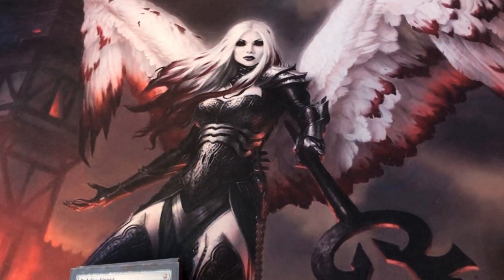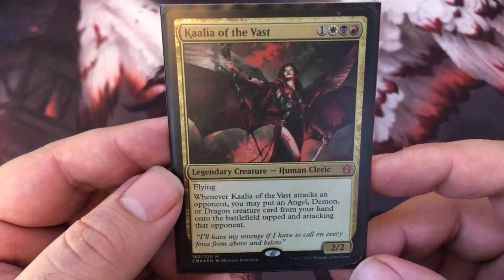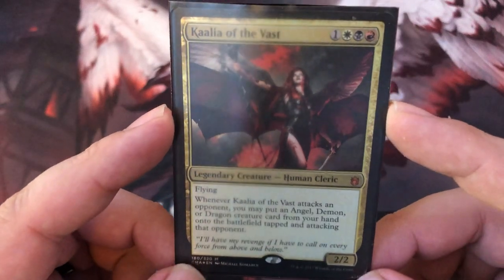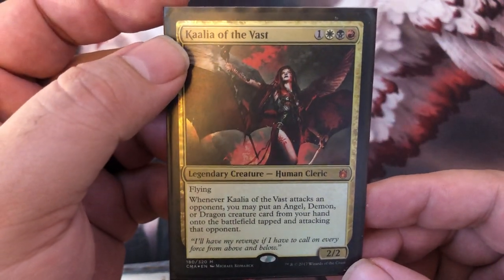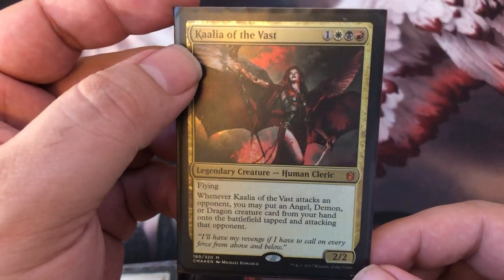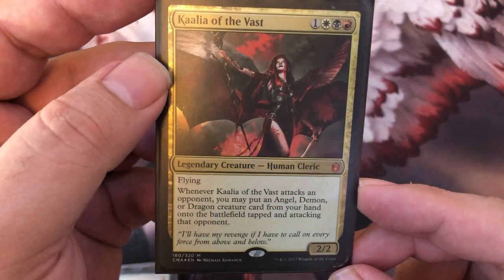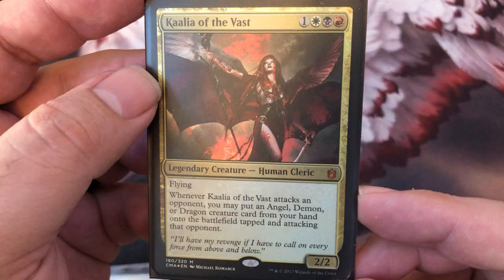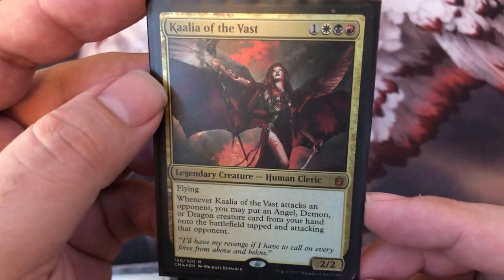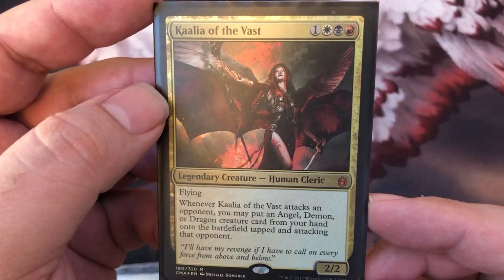Welcome everyone. It's Mawham again, coming to you with the deck build of everyone's favorite lightning rod, Kahlia of the Vast. When I very first started getting into Commander, she was still on the shelves at Walmart and Target, and I did not buy her and I always regretted it. So years and years later, I finally decided to build her. She's just a beautiful card. This is mostly angels, and it's kind of a deck to win, but really I just like to play some of the best art in Magic, which is a huge reason I came into this game in the first place.